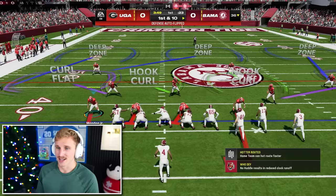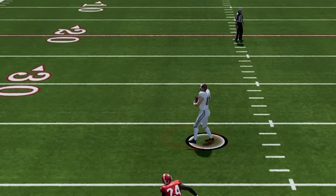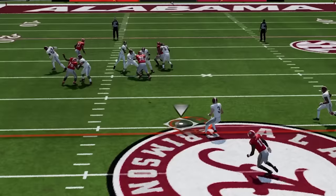Alright, let's see what Jalen Milrow's got. We're gonna play this flip — this is my favorite way to play it. It's gonna go out short to the tight end. Nice gang tackle. I like that. Georgia's safeties are nasty. I'm gonna play on Bullard here in the cover four. Throw over the middle is caught. Bama's moving it, boys.